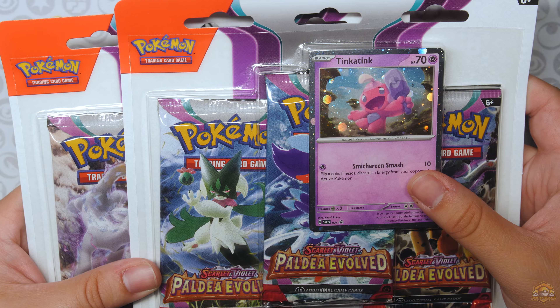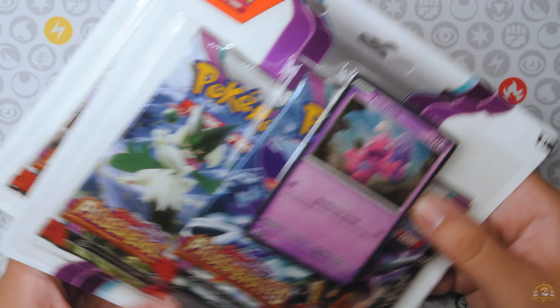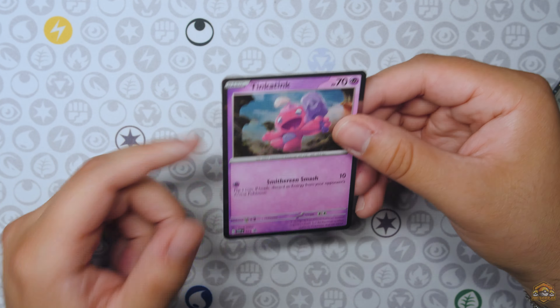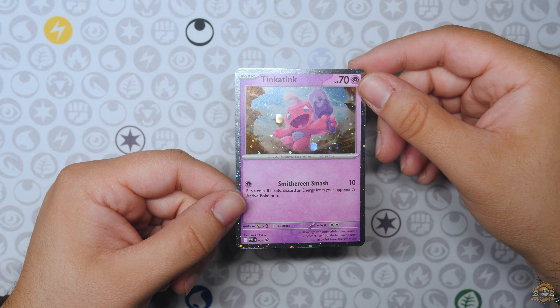We also have the three-pack blisters — three sets of them. The Tinkatink Blackstar Promo and the Veroom Blackstar Promo. Here is the Tinkatink Blackstar promo — same hollow pattern as the Growlithe. These Blackstar promos are really nice. They have very dope patterns, not like your typical hollow — it has all the sparkles on the sides. And here's the Veroom Blackstar Promo — same pattern, very nice, centering is not that bad either. The hollow pattern is probably my favorite out of these new Blackstar Promos.